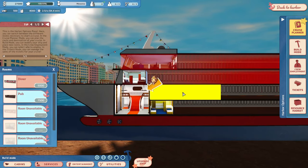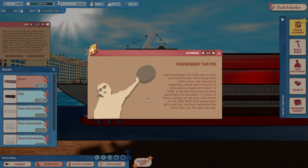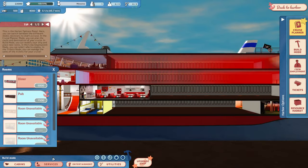Each passenger has their own needs and it is our responsibility to ensure they are met. Hunger, thirst, sleep, and entertainment are some of the most important needs — not to mention knowing where the nearest toilet is. Make sure your ship has cabins for passengers as well as a place where they can eat and relax. Alright, so we want to go with a diner.